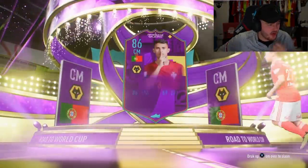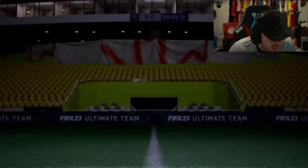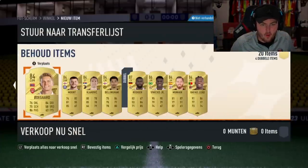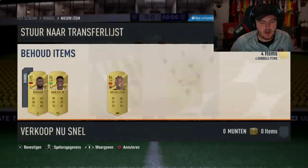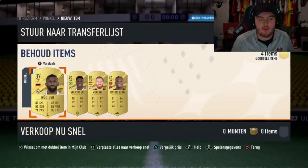Yes! Road to the world cup! Obviously Mbappe is a road-to-the-world-cup. I thought Ronaldo was one - in my head I thought we got him somehow, but that card doesn't even exist. That's a bad pack though. Oh - Ruben Neves and Vinicius Jr., that's not bad. Go on, be tradable both of them... ouch, they're not tradable. We're going to discard these versions.